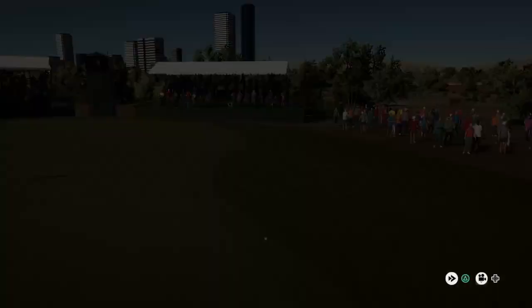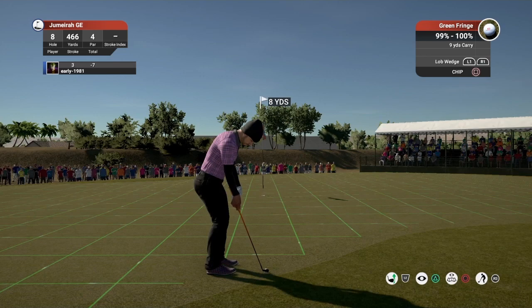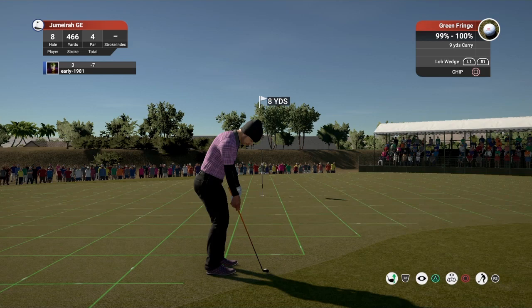There is another course here called Fire — each golf course has a different environmental theme, fire and earth, both designed by Greg Norman. That's a good recovery and we do kick on to the green, left with a little chip shot. The DP World Tour Championship Dubai is obviously a tournament on the European Tour and is the climax of the European Tour Race to Dubai, contested here at Jumeirah Golf Estates. That chip just overshoots the cup — we tap in for par, the first par at this point, and remain seven under through eight holes.